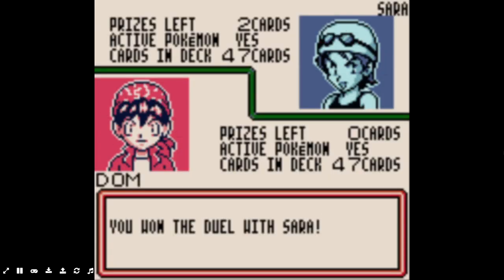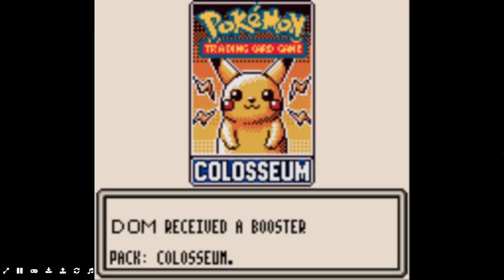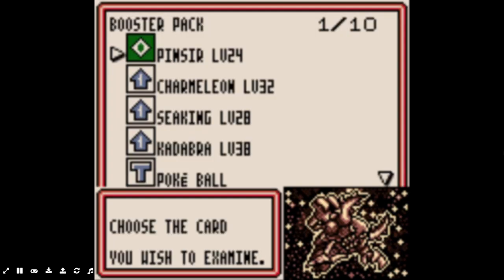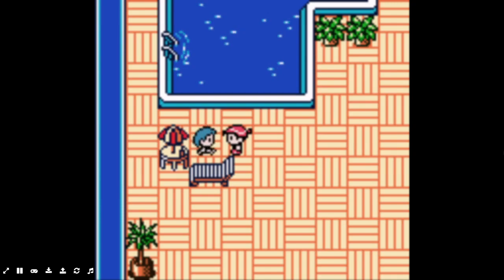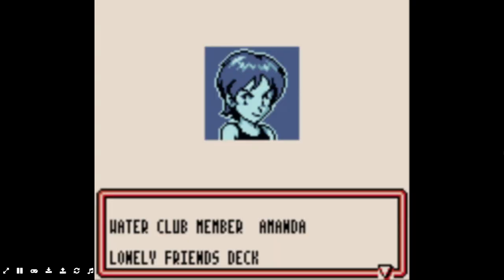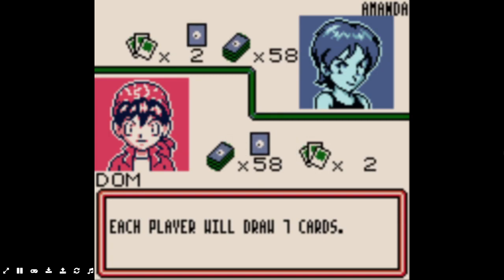So this is actually the best person to grind on, which we might do at the end. Dugtrio, nothing good yet. Pinsir, that's good, but we're not getting anything we need. Now we're going to duel this girl, who is the biggest nightmare. She has a broken Wigglytuff deck, which I will explain why I hate this deck.